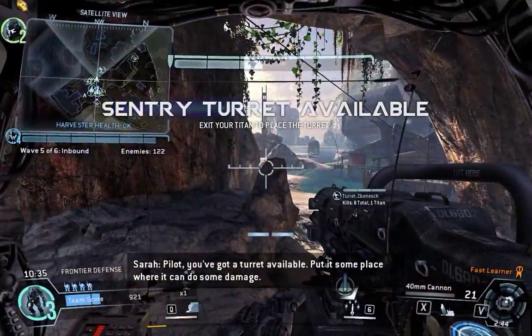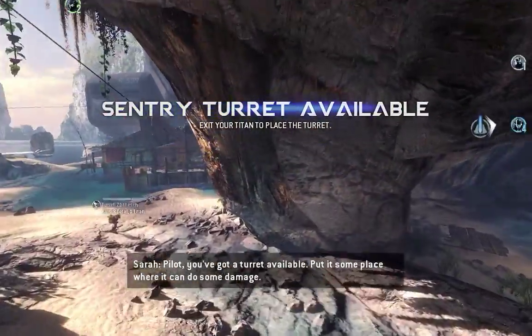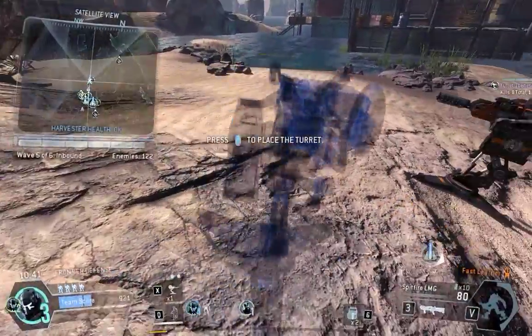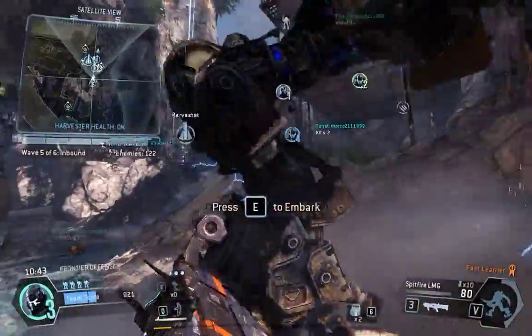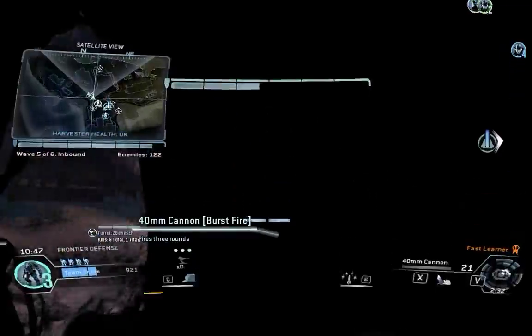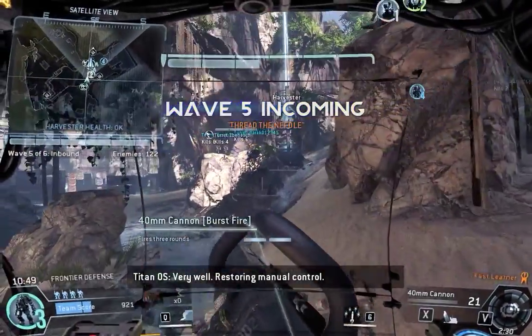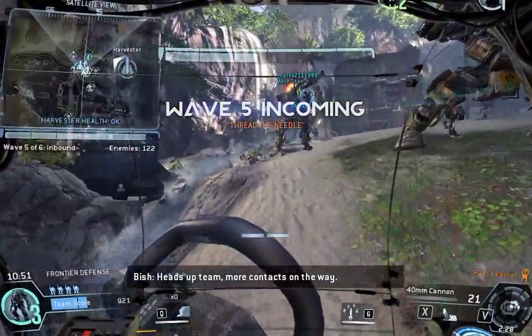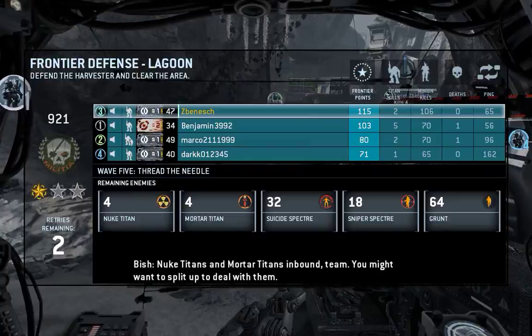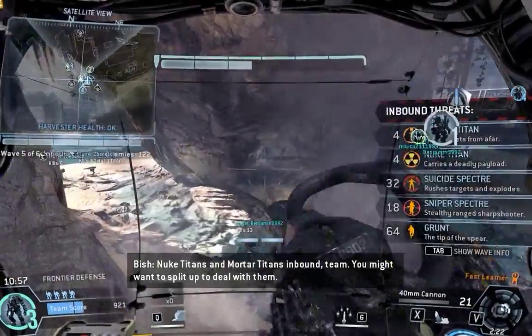Pilot, you've got a turret available — put it someplace where it can do some damage. Restoring manual control. Heads up, team — more contacts on the way. Nuke Titans and Mortar Titans inbound; you might want to split up to deal with them.